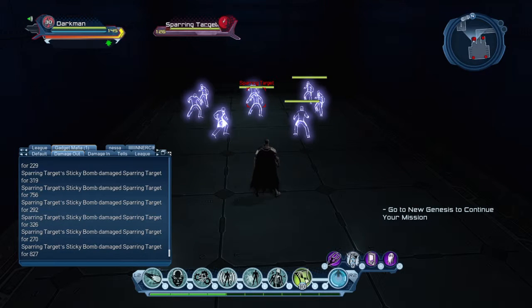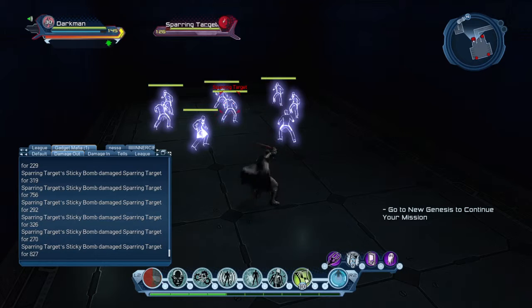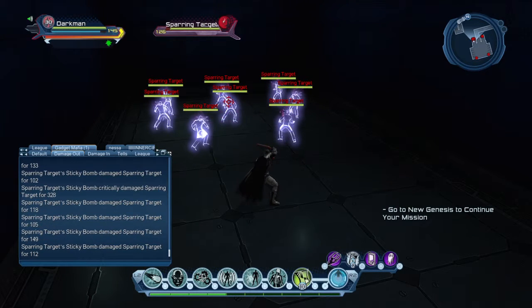The damage range for Sticky Bomb is 700 to 1000 on one target. For a multi-target loadout, Sticky Bomb is useful because you net two targets' worth of damage. Your locked-on target takes a full 700 to 1000 damage. If you want to focus fire a boss or complete a feat, throw Sticky Bomb and you'll see damage anywhere from 700 to 1000 on the primary target, for a total of 1400 to 2000 damage netted across targets.